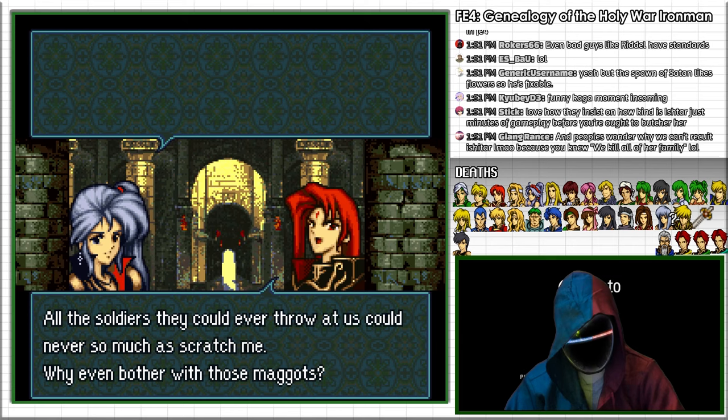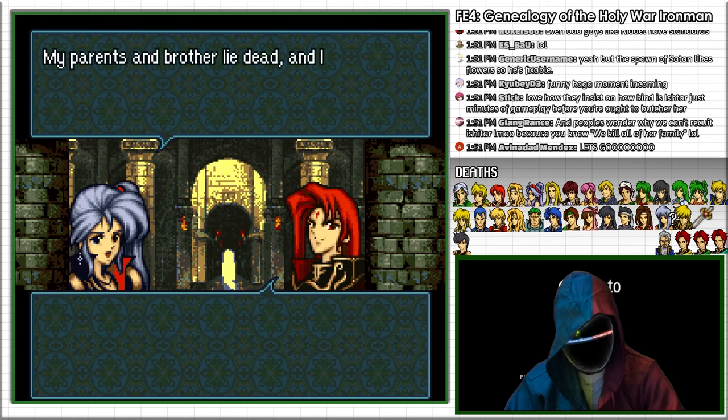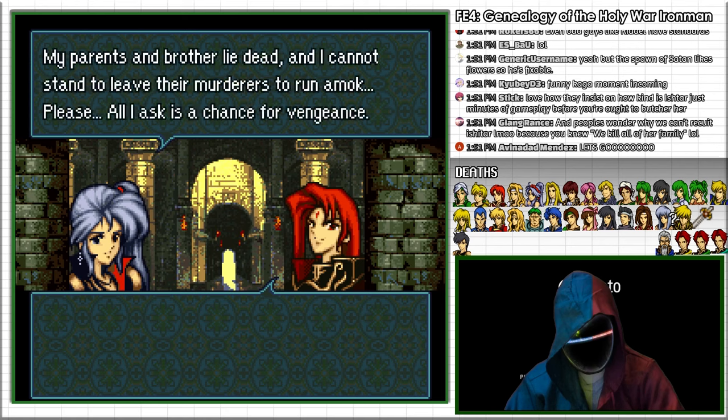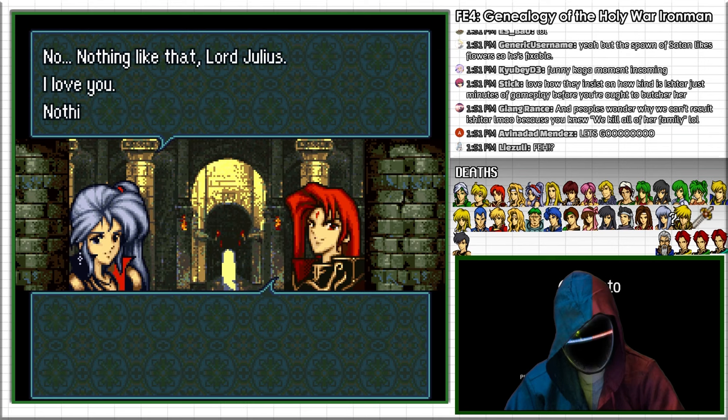At this point, we have killed Ishtar's entire family in battle, so it stands to reason that she is somewhat upset. Ishtar leaves Valhalla to fight us, and she is a completely dangerous combatant. There are very few units that can fight her safely, and I currently have none of those units.